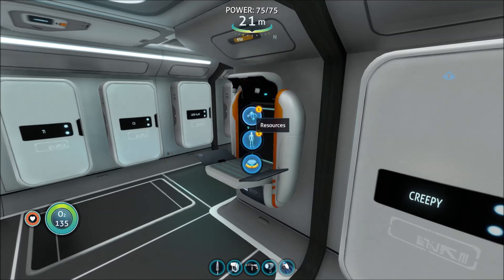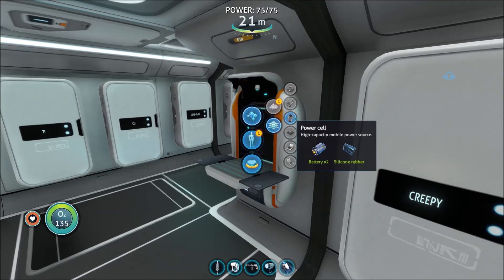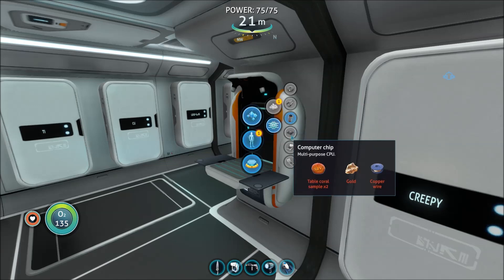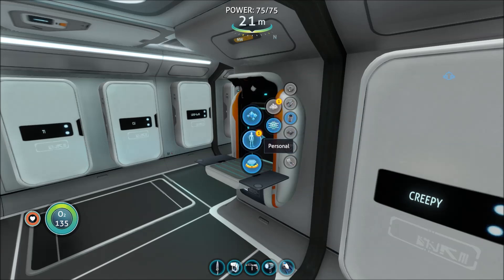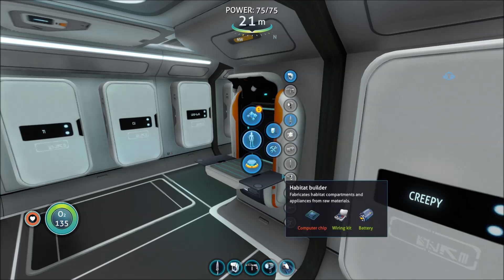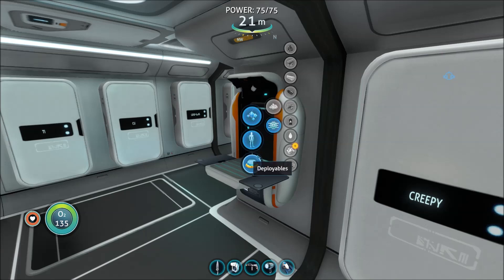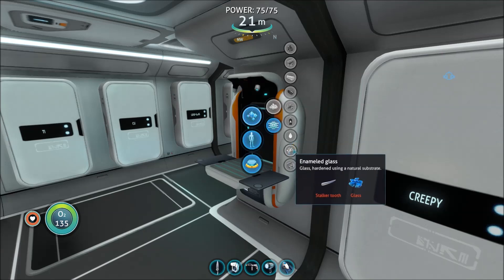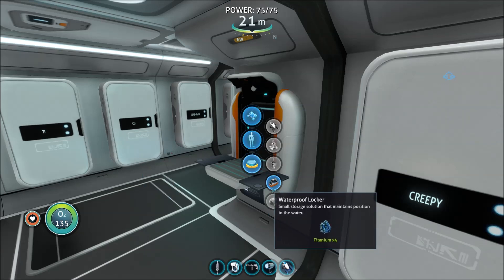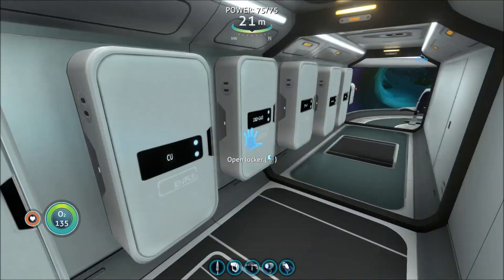Let's just look at what we can build again — it's been a while. Remember, we just earned a bunch of stuff, but mainly that was base building stuff. We could make some more batteries, but I'm good for now. I'm gonna get a new base going. Stasis rifle — we need magnetite, we haven't seen any of that yet. And computer chips. I was hoping that message would lead us more towards the next area. Enameled glass — we need a stalker tooth. Those stalkers are the guys that like the metal. I think they drop them.